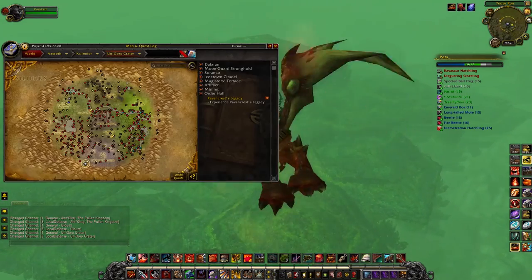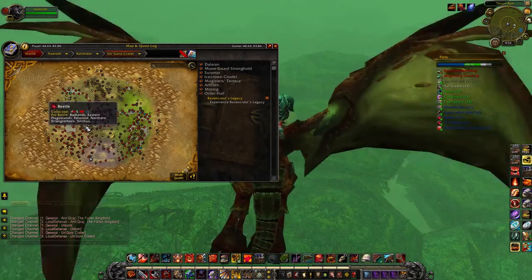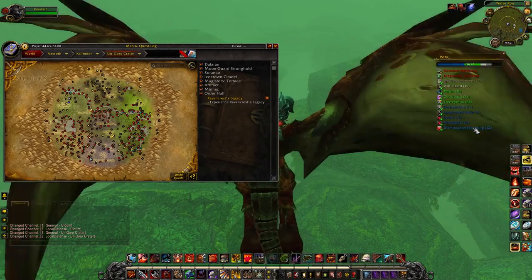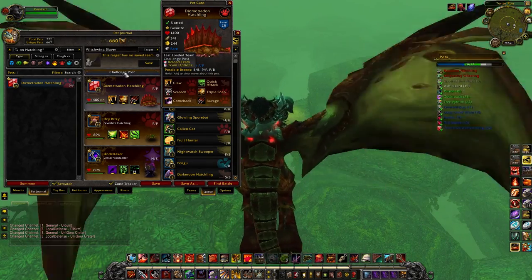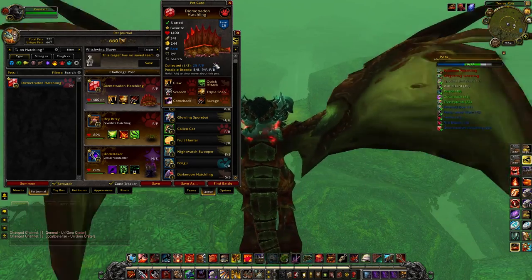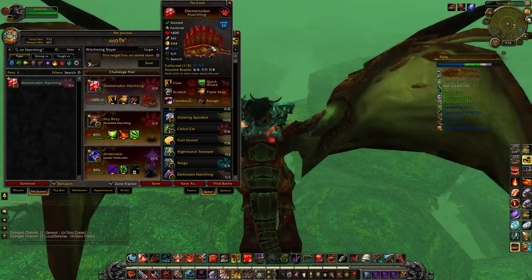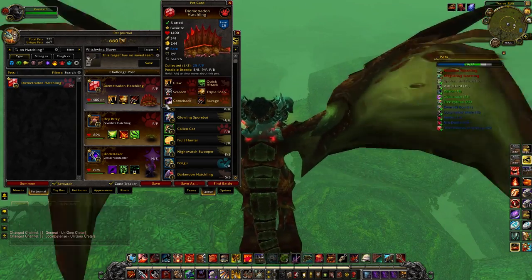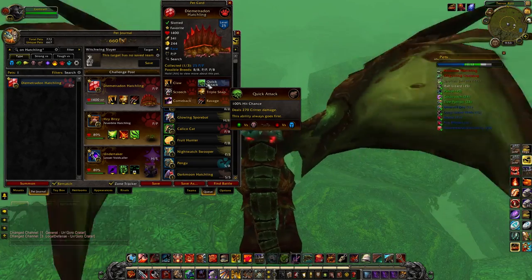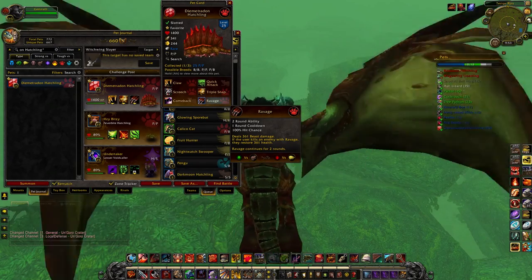Our safari has taken us to Un'Goro Crater. I remember being super intimidated by all the giant dinosaurs the first time I came here. This is the first beast pet on this list worth picking up: the Dimetrodon Hatchling. It comes in a Power/Power breed, and anytime you can get a pure breed it's significantly better. This guy is a critter butcher — with 341 attack power he'll just shred any critter in front of him. Most beast pets will, but this one in particular is really strong versus critters.